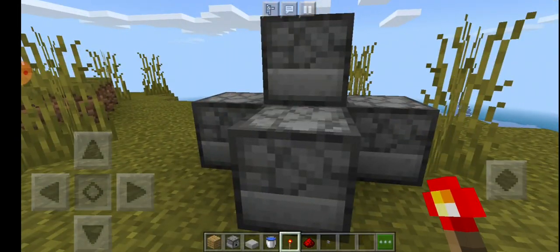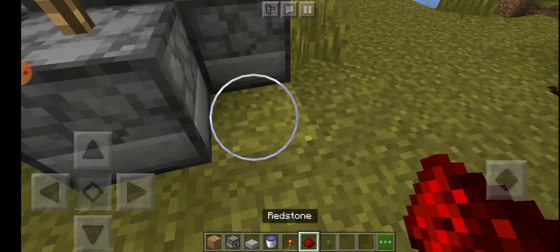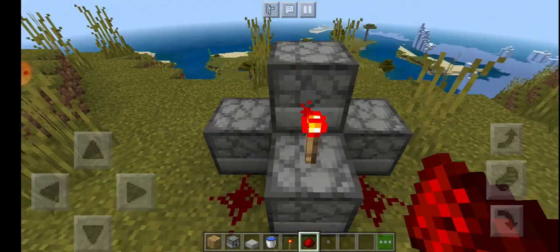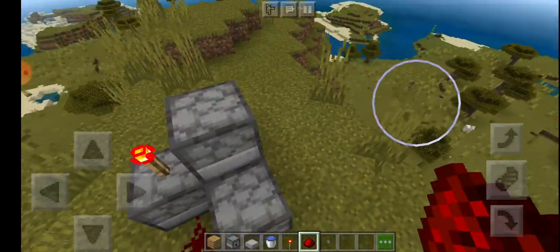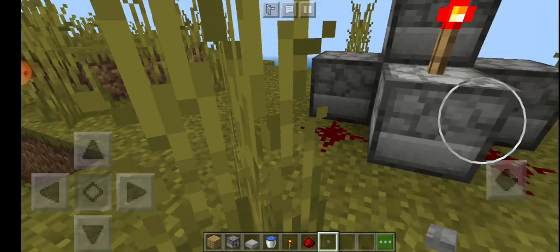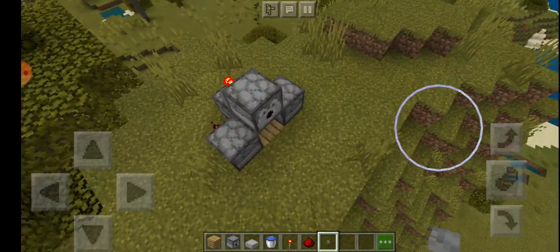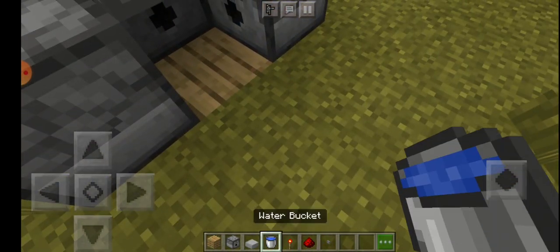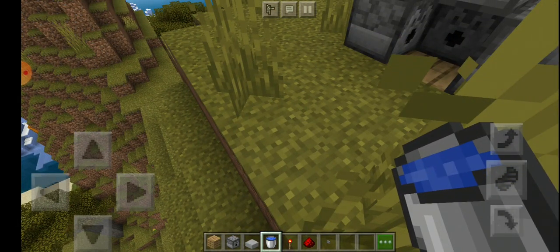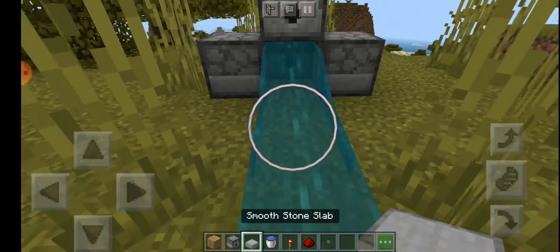You'll have to crouch and put the redstone torch here. I forgot about the button — put the button right here. Now put the water bucket and you'll have to put the slab.